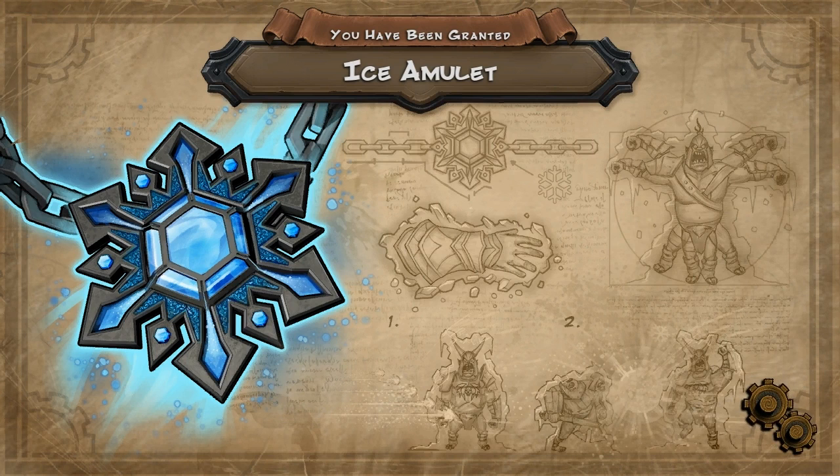The new item for today looks like it's an ice amulet. I've used this before, so it's quite a nice item. It's very pivotal in this one though — very pivotal.